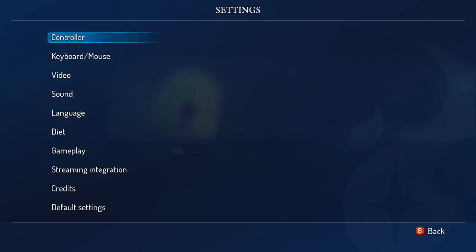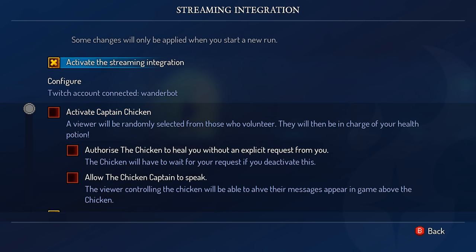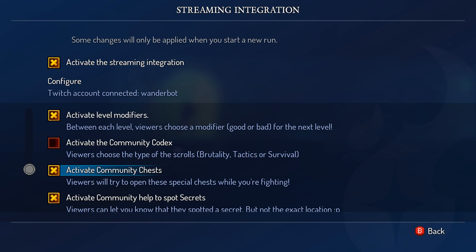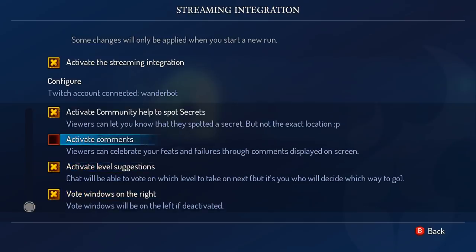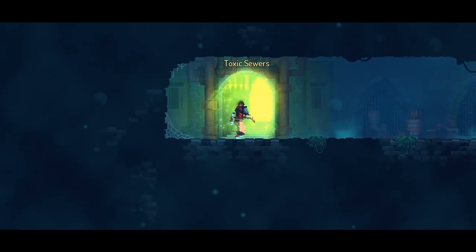It says 'Twitch account connected - Wanderbot, activate the integration.' I've got Captain Chicken turned off because that's scary for me. I guess I can turn on Community Codex and see if any of these happen. We can turn on comments for a second and see if that triggers.